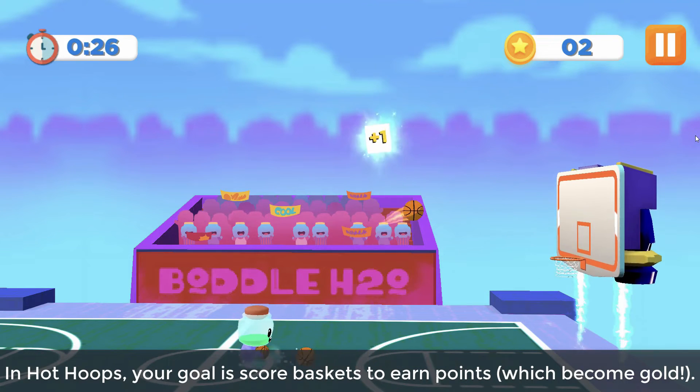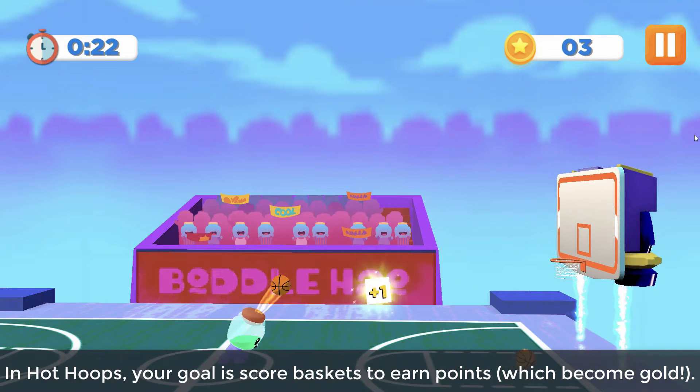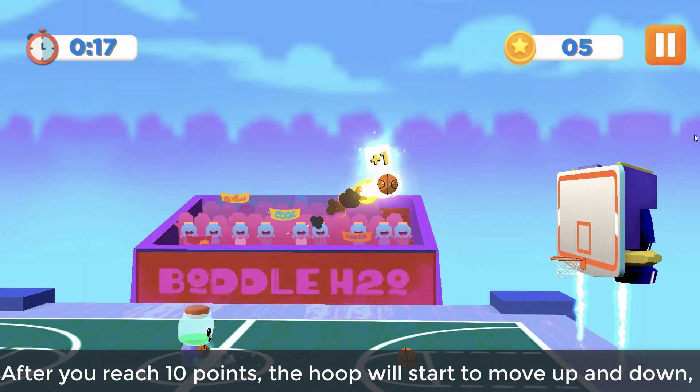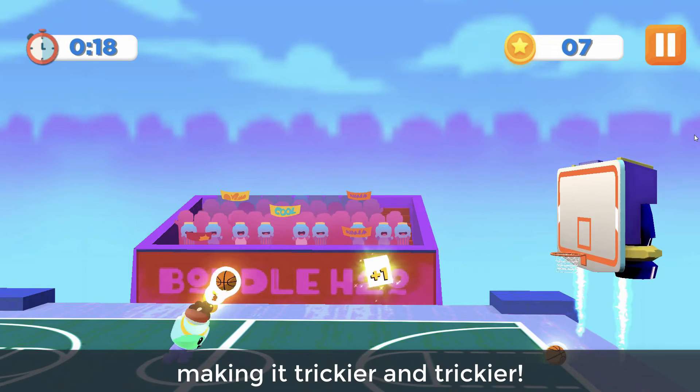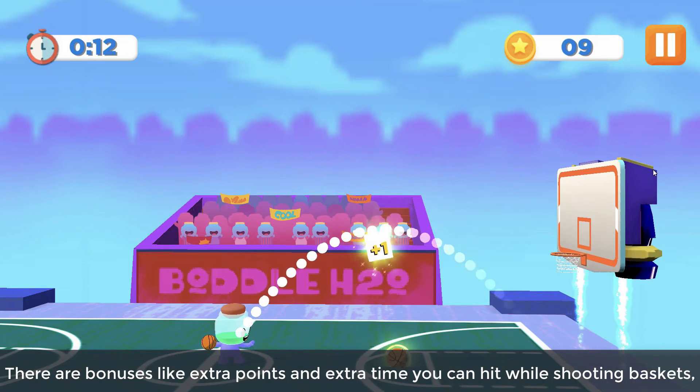In Hot Hoops, your goal is to score baskets to earn points, which become gold. Hold down on the screen to charge up your throw. After you reach 10 points, the hoop will start to move up and down, making it trickier and trickier.